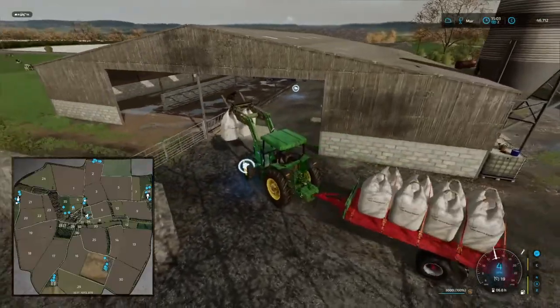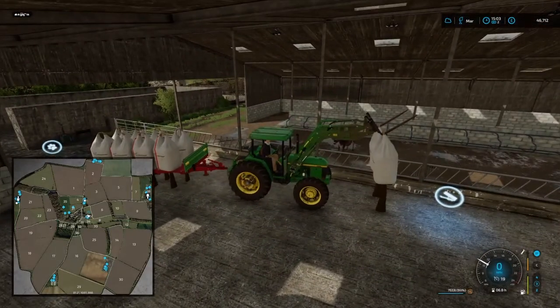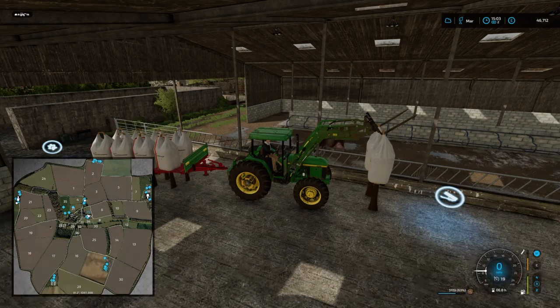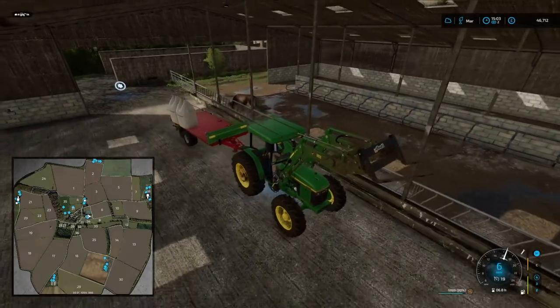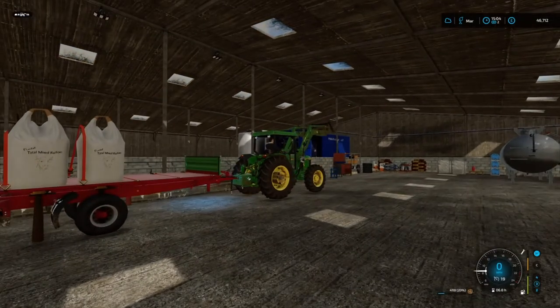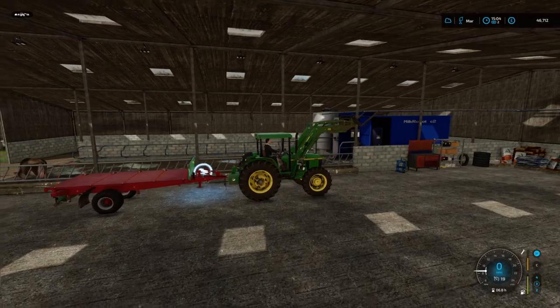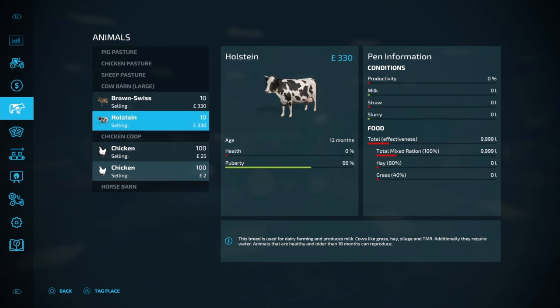I assume we go in here to feed them. The bag animation is great — that gave us 7,000 and it's going in on its own — very handy! So we've got total mixed ration at 10,000 liters. That's not going to last very long at all — wow, they're going to cost an absolute fortune and that's only for 20 percent.